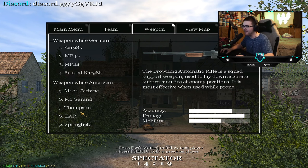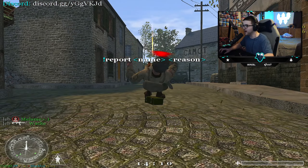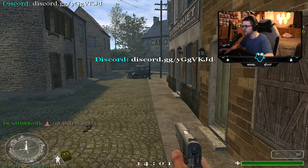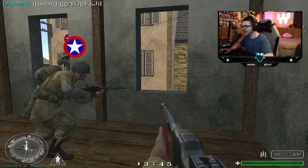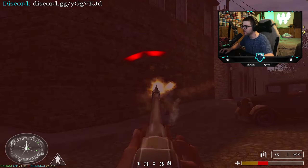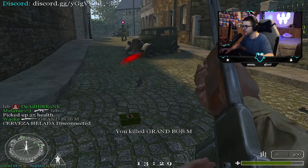We actually have Carentan — this is literally the classic of classic Call of Duty right here. With Call of Duty 1, there might be some mods where you can actually run, but as far as I know you cannot actually sprint in this game. Your movement is based off switching to your pistol, doing some weird side movements. This is Carentan — an OG classic COD map. This was in like World War 2 and Call of Duty 2 as well.